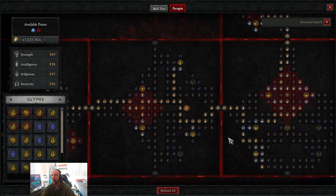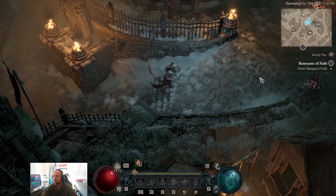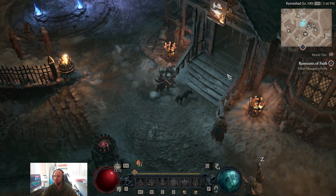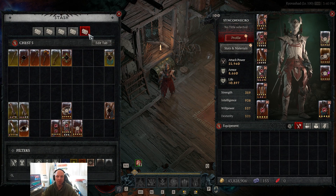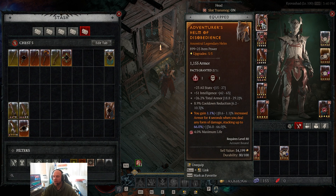That's the paragon board. Now getting into gear — I also want to show the gear I was using before beating the uber bosses, not just my final end game setup. The theme across all gear is intelligence and all stats on everything if possible, since we're stacking intelligence. For the helmet we have armor and cooldown reduction.